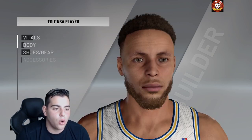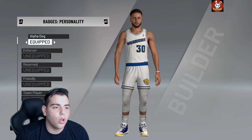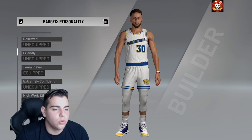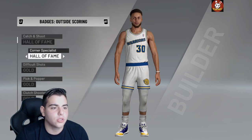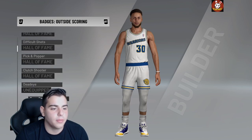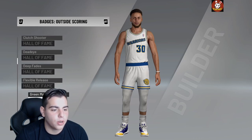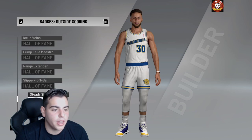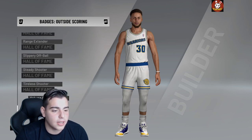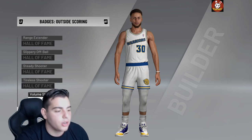Step number two: you want to go down all the way to Badges — it's right here under Contract. You just want to put all his shooting badges to Hall of Fame. Every single shooting badge you can think of needs to go to Hall of Fame. Outside scoring, just put everything Hall of Fame. Every single one must be Hall of Fame, because this VC glitch will be a lot easier that way.